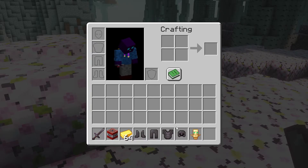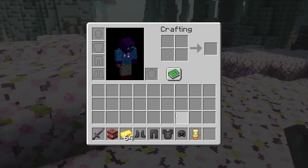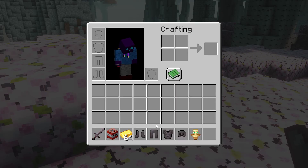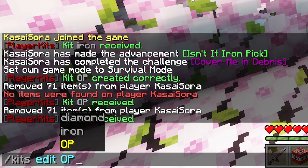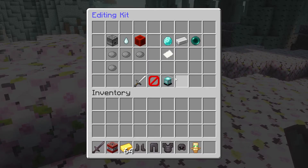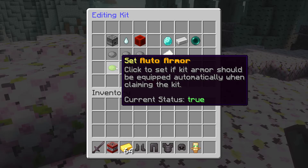Now, it's kind of a shame that we're not automatically wearing the armor — it's just in our inventory. We want to make sure that when we claim the kit, the armor is automatically put on. Well, you can actually do that, and there are a lot more settings that you can change. So when we use the command kits edit, and then in my case OP, we will get the kit editing menu. One of those settings is set auto armor. When enabling this, armor will automatically be equipped when claiming a kit, and that is exactly what we want.